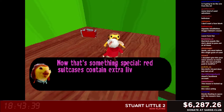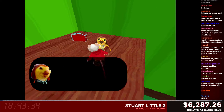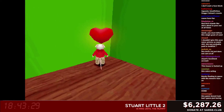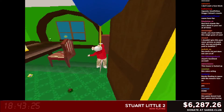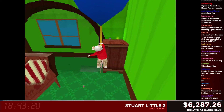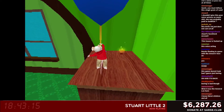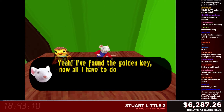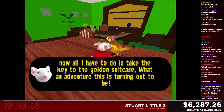Red suitcases contain extra lives. They contain extra lives — like the stream, get it? The stream. Yay. You can donate now at sarge.club. Vicka says he probably shouldn't give this poor voice actor so much shit because she was probably paid in Goldfish™. For real. I'd be pretty upset if I was paid in Goldfish. I can live with that. Yeah! I found the golden key! Now all I have to do is take the key to the gold suitcase. What an adventure.